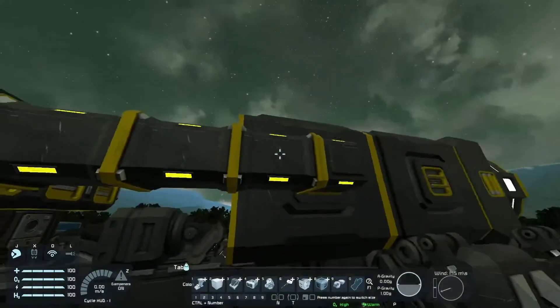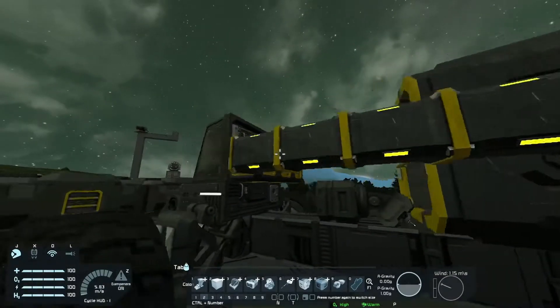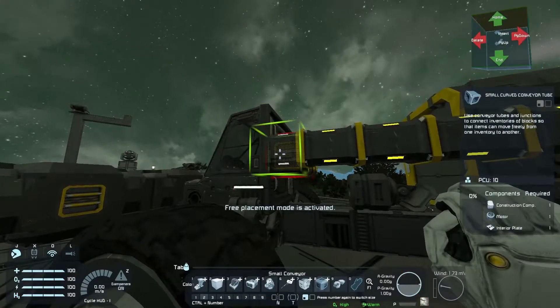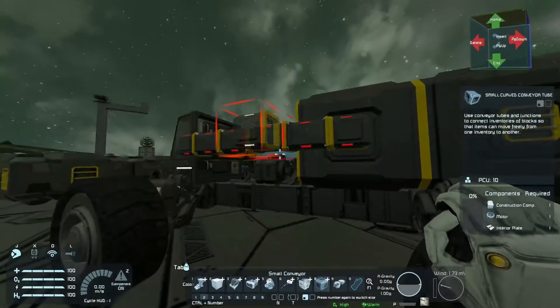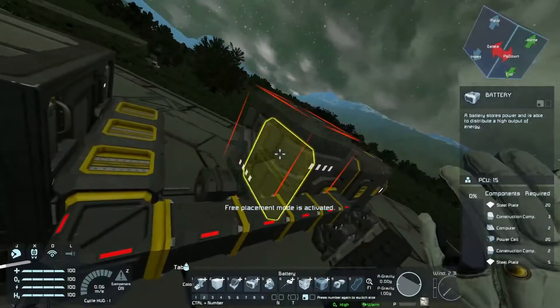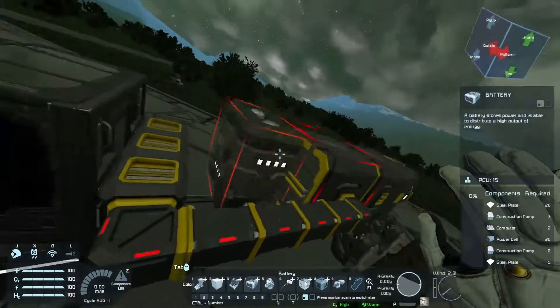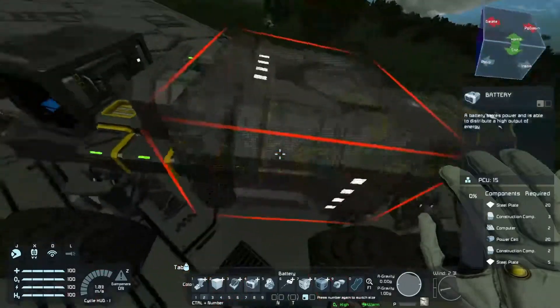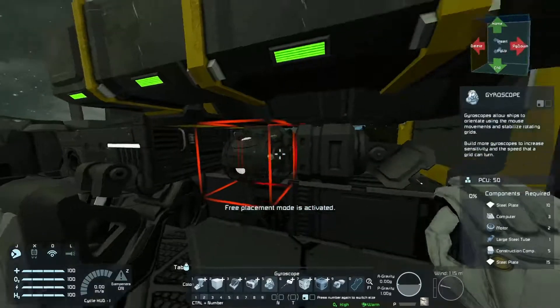Right now you see I am using a small conveyor tube. It was showing yellow — yellow means that it isn't connected yet to the end. The red one right now is showing that we finished it but we don't have enough energy, so we are adding our battery again and we see that our vehicle is working again. We are also adding a gyroscope that we lost, which is very, very important sometimes.